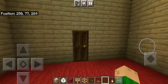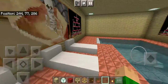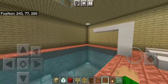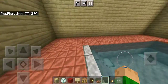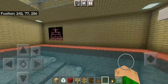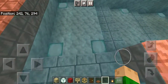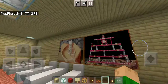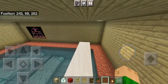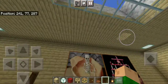Moving on, we have the pool — in case the hot tub on the fourth floor wasn't enough. You've just got a giant pool. If you don't want things hot, you can just come over here and go into nice cold water. There's lights at the bottom, pool seats, and your diving board. You've also got this nice copper tile flooring.